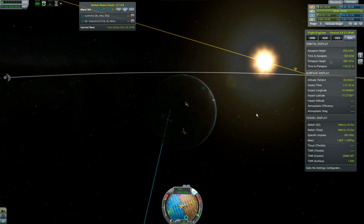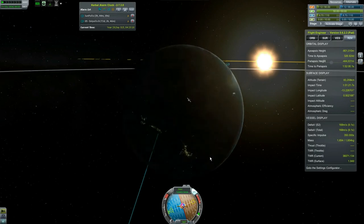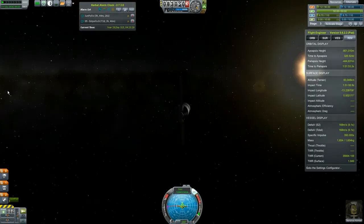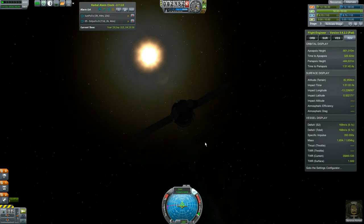I guess we can burn south to get our impact longitude and latitude to zero so we're nice and equatorial. I'll just leave it at that. Where is Kerbin? Let's face our butt at Kerbin — there's Kerbin way off in the distance. Let's go ahead and set our orbit mode to free, get Kerbin right there.